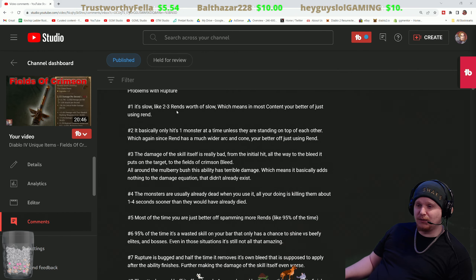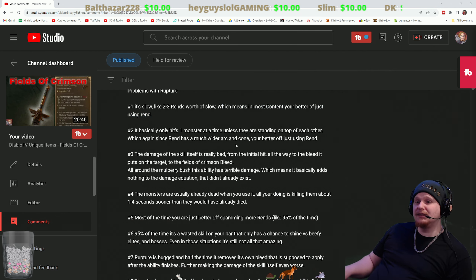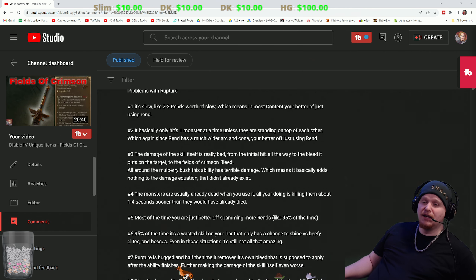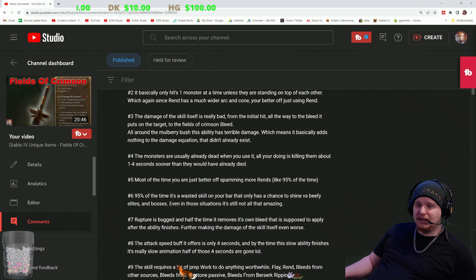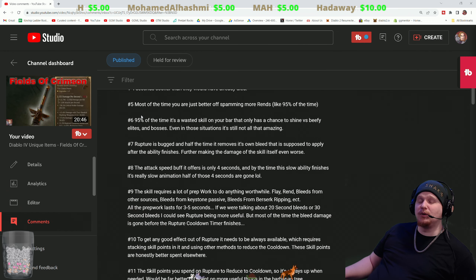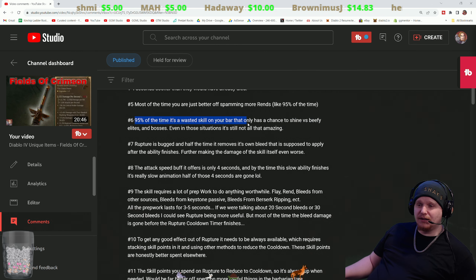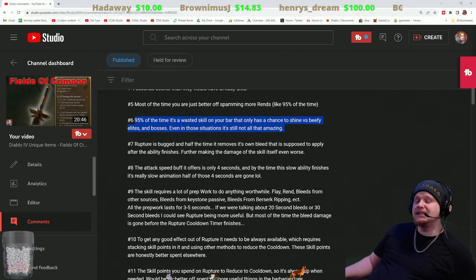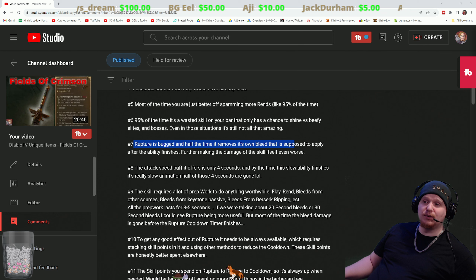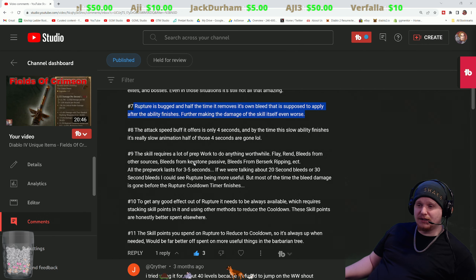Problems with rupture: It's slow — two to three rends worth of slow — which means in most content you're better off just using rend. It basically only hits one monster at a time unless they are standing on top of each other, and since rend has a much wider arc and cone, you're better off just using rend. The damage of the skill itself is really bad, from the initial hit all the way to the bleed it puts on the target to the Fields of Crimson bleed. The ability has terrible damage, which means it basically adds nothing to the damage equation. The monsters are usually dead when you use it, and all you're doing is killing them about one to four seconds sooner than they would have already died. Most of the time you're better off just spamming more rends — like 95% of the time it's a wasted skill on your bar. Rupture is also bugged, and half the time it removes its own bleed that it's supposed to apply after the ability finishes, further making the damage even worse.